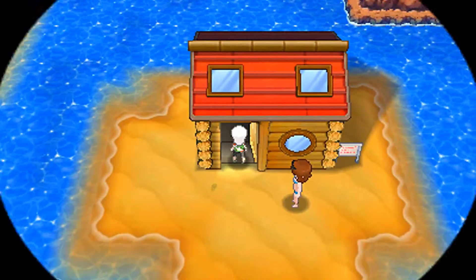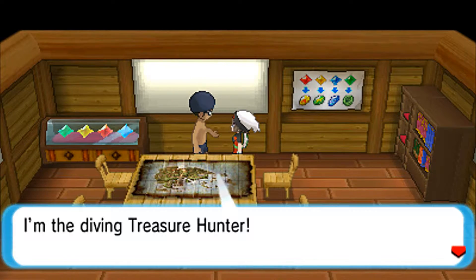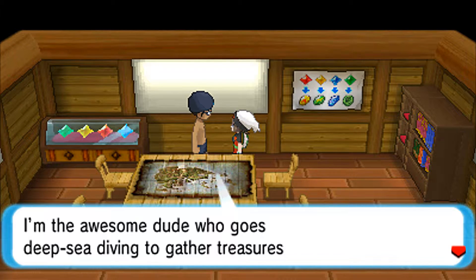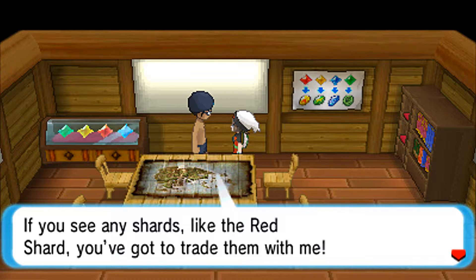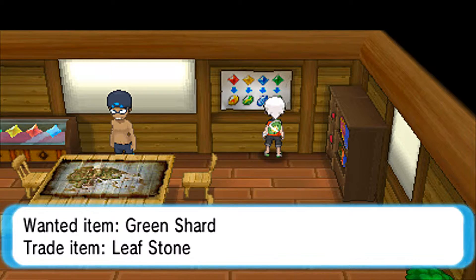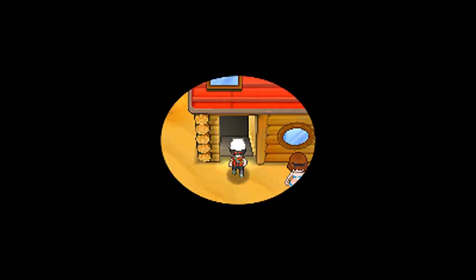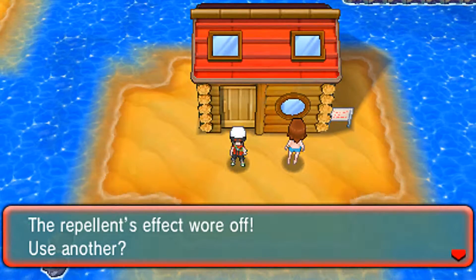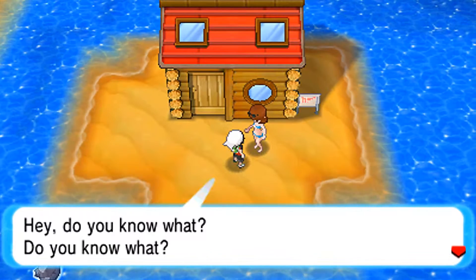It shows shards, which we need to dive for. Speaking of shards, this house right here — let's go and talk to this guy. He's the treasure hunter — the awesome dude who goes deep sea diving to gather treasures. If you bring him shards, he'll give you a respective evolutionary stone for it, so be on the lookout for those. They'll more often be underwater when we have the ability to dive.